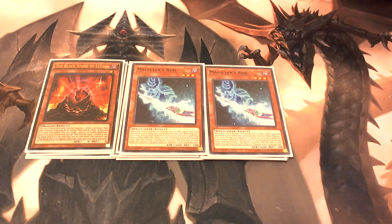Once you have Dark Magical Circle on the field and you special summon your Dark Magician, you can banish one of your opponent's cards — it can be a monster, a spell, or a trap. It doesn't matter. So it's a good way to remove some cards from their field.